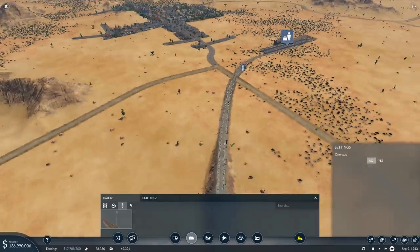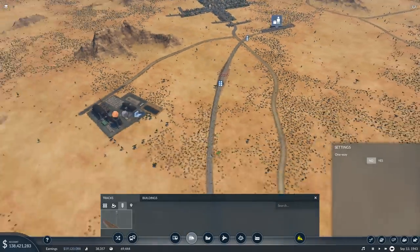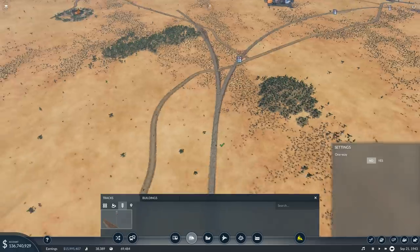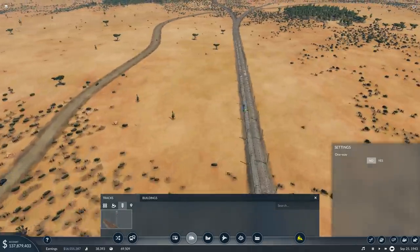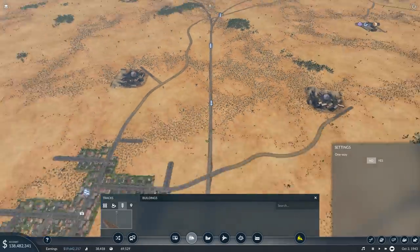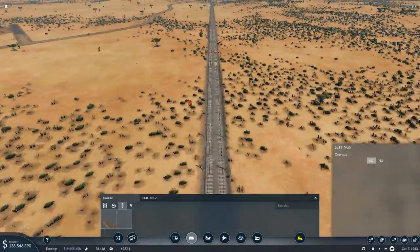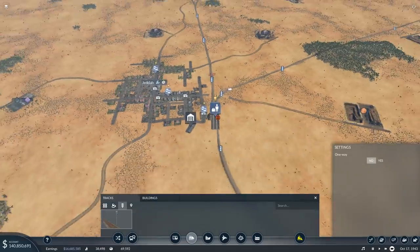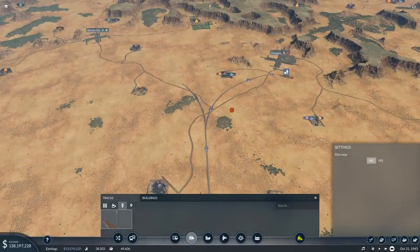Signaling — I want you to wait there, wait here, wait there, and then just on either side here. Either side there. So that goes to Changsha.